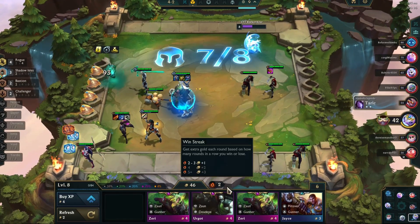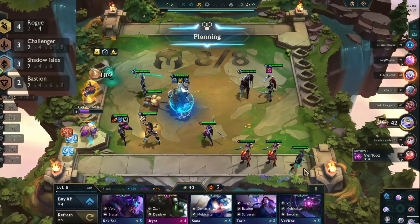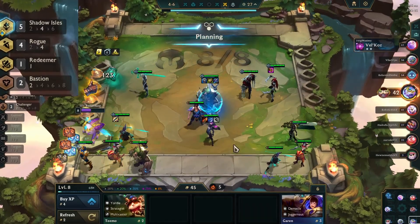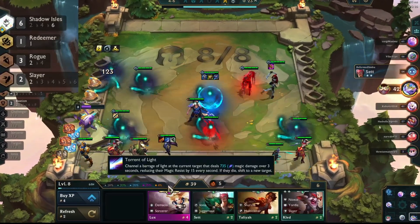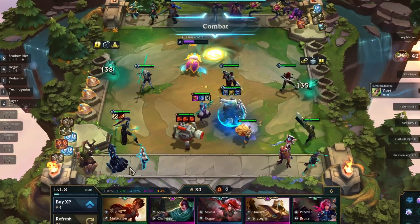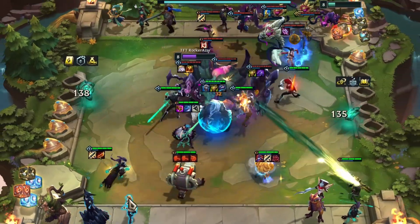At the 4-2 round I leveled up to level 8 and finally got my first Callista — usually it doesn't take this long. Then I activated the 4 Shadow Isles with 4 Rogue Synergy. In the 4-4 Carousel I picked Senna, and I also got Gwen from the next reroll, which completed my 6 Shadow Isles with 4 Rogue Synergy. I added Kled to have an active Slayer Synergy too, but later swapped him for Hymer Dinger. For the Apex Turret, I gave it the Shrink Module and Meccano Swarm upgrades, making it easier for Callista and Gwen to wipe out opponent units.